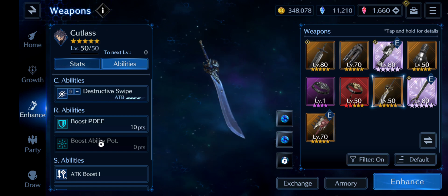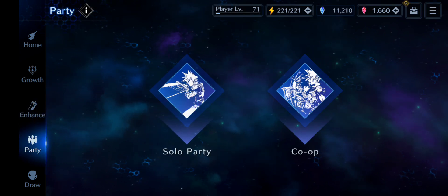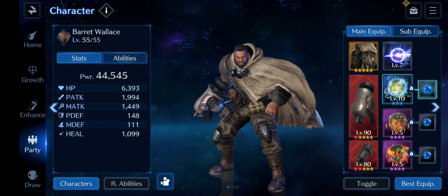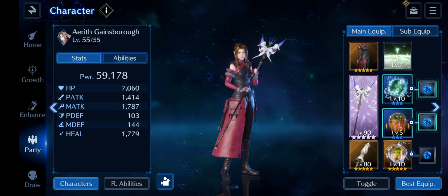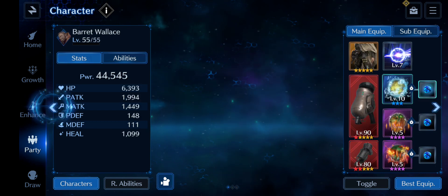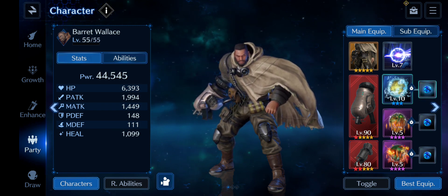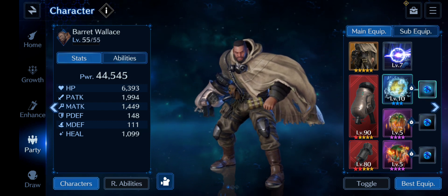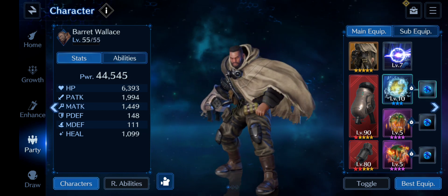Why do people think physical defense isn't important when it really is? I'll show you with my party. As you can see, the average physical defense on any character is about 100 — the stat itself is very low. I think this was a mistake by the devs; if they had knocked it up to 150 or 160 it would be even more serviceable. But you still have to build it, because even though 300 to 400 points of damage mitigation may seem small, in these battles they've been critical.